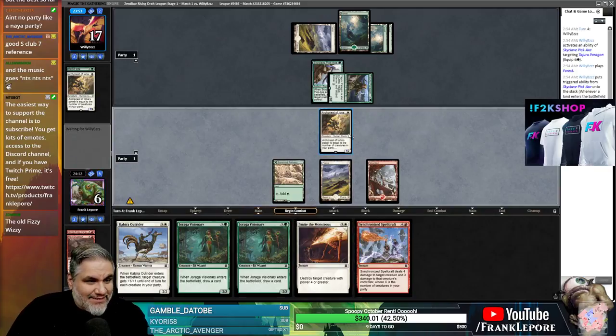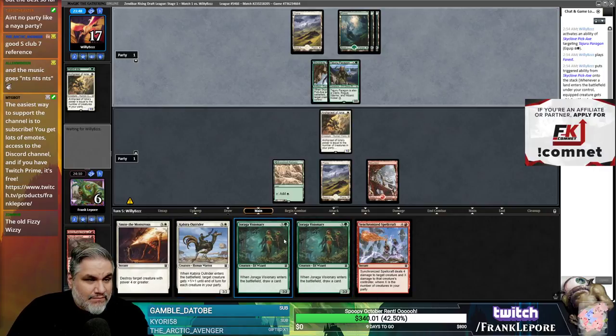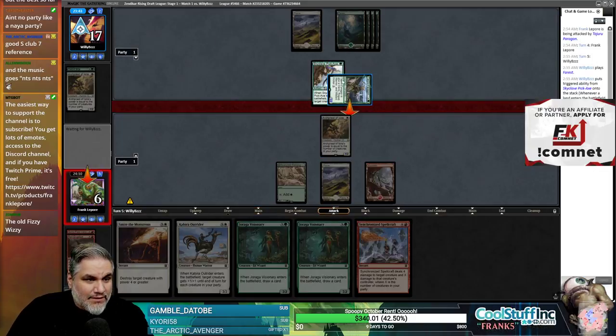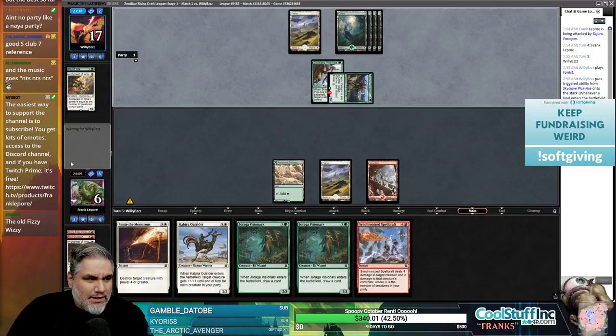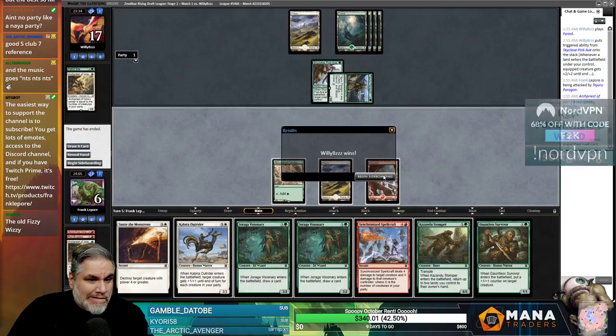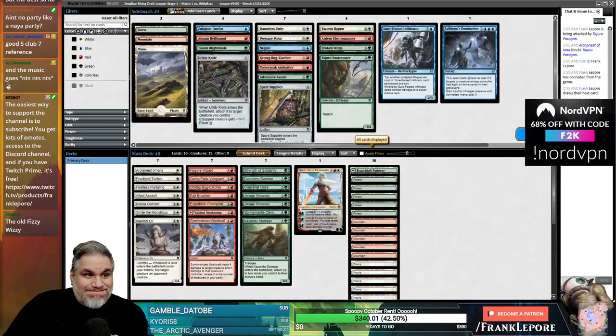Meanwhile we can't hit a fourth land — they do have two cards. I'm definitely chump blocking because I don't feel like going to one. Ideally we can play Smite on this, just pass the turn, hit a land, and smite their guy. No playables — just going to concede here. That's not going to do it. Good times... but it was not good times, it was bad times.